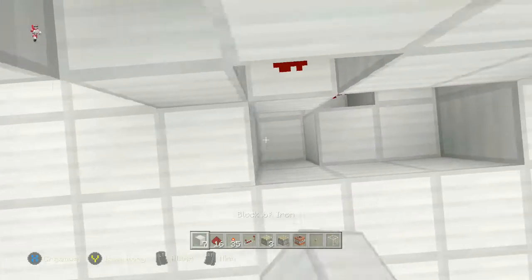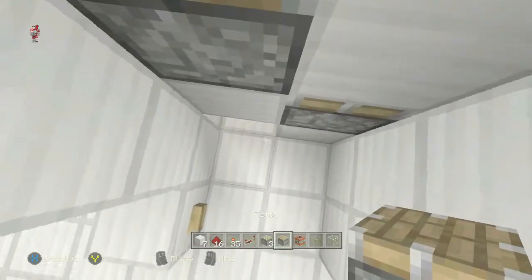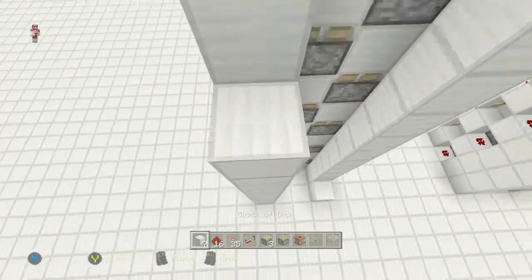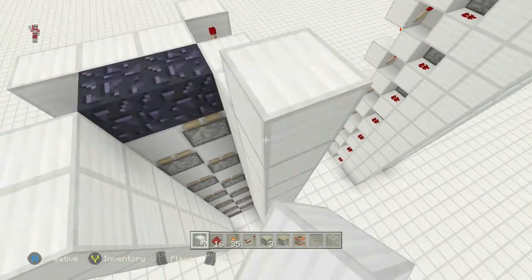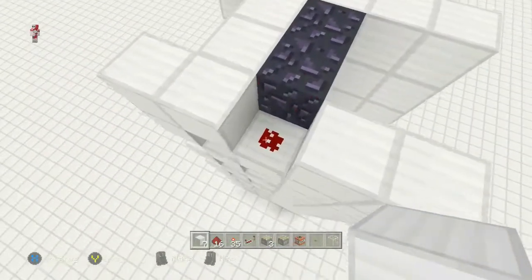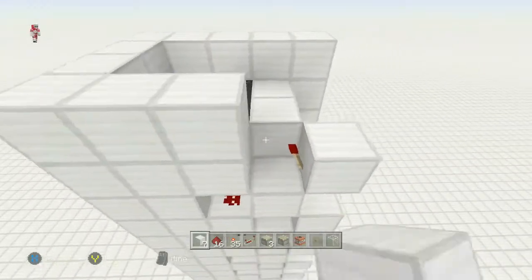Fill this back in once you're done to make it look nice and neat. Replace the block back up there. Then finish the pillars, putting them all the way up. There's an extra piece of redstone here that I don't need, so finish off the top making it look nice and neat.